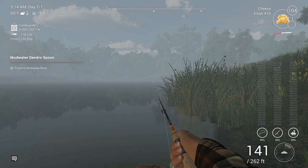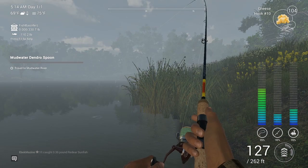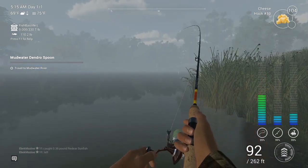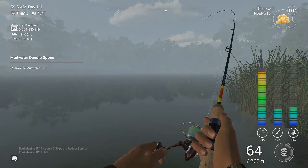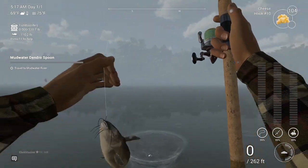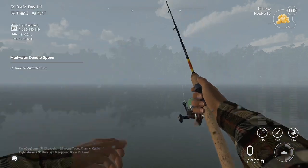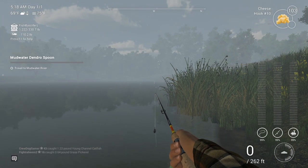We've got a fish biting — you can tell by the rod tip jumping in the top right, and the line jumped off to the side. Increase your drag until you feel comfortable. You're on two-pound line so don't set that drag too tight or you risk breaking the line. This fish looks like he's coming in pretty easily. Here he comes — only 14 feet out. We've got ourselves a young channel catfish. He's coming in at $32 and 9 XP. That's the main spot I usually catch channel catfish.